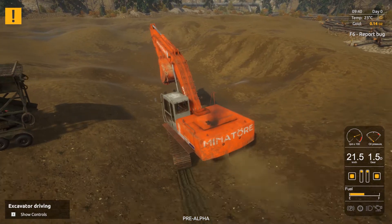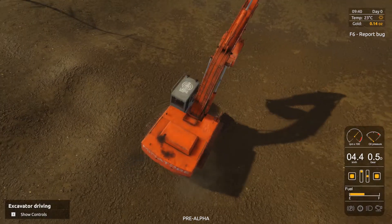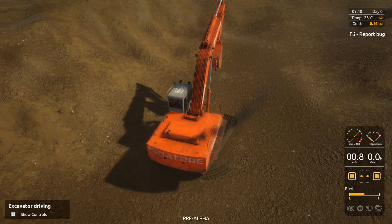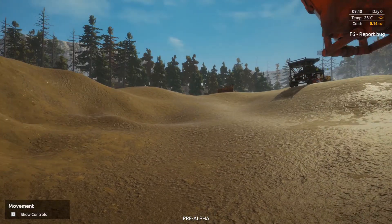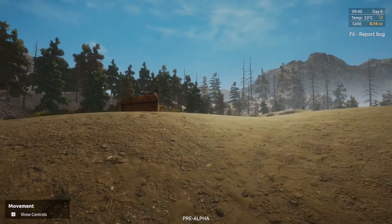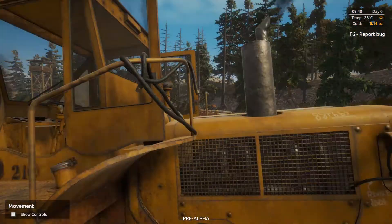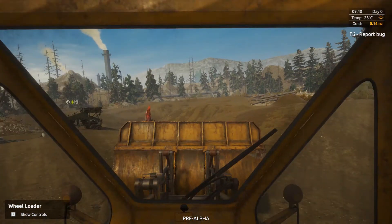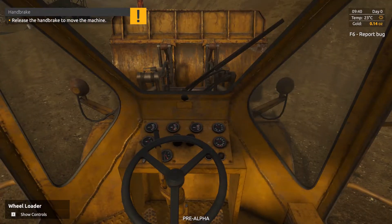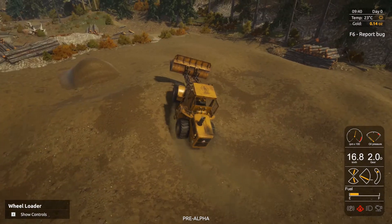I'm going to drag this into the depths here and start to excavate down, but first we actually have a pile of gold up here. Since this excavator has absolutely no oil and no diesel in it, we're going to use it — we're going to destroy it like Todd Hoffman.